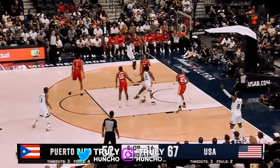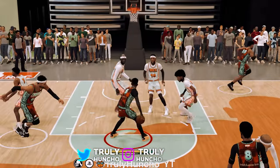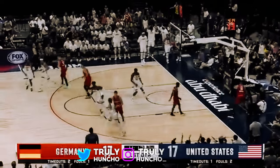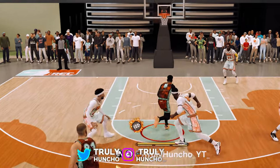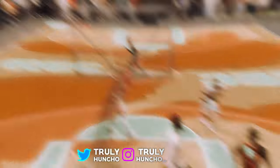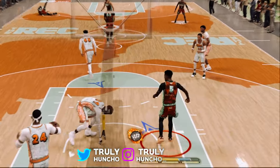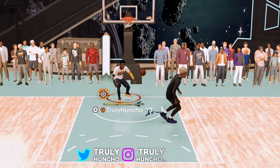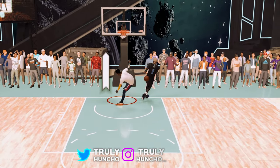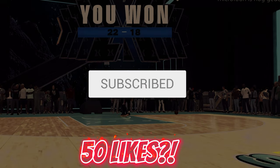This Anthony Edwards build is the final build you need in NBA 2K24. It got a 98 mid-range shot and an 85 post control, so you can be a threat in the post. It also got a 94 driving dunk — I'm catching unlimited bodies. It can dribble, break ankles, and shoot. In today's video I'm gonna teach you how to create this build and show some gameplay. Make sure to like and subscribe. Let's aim for 50 likes — let's get it.